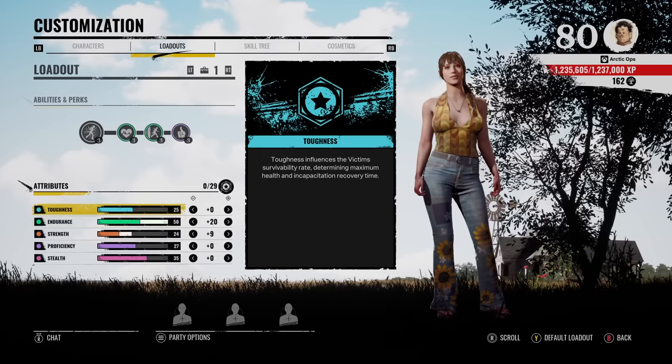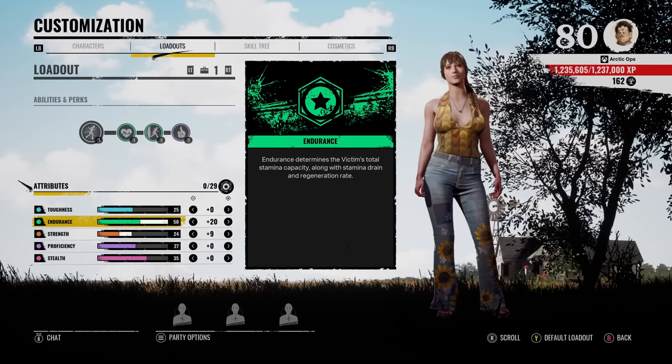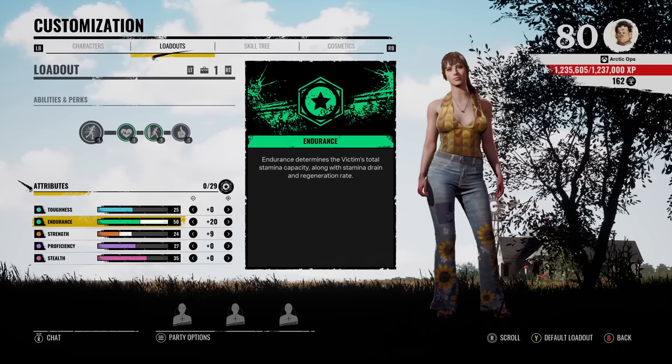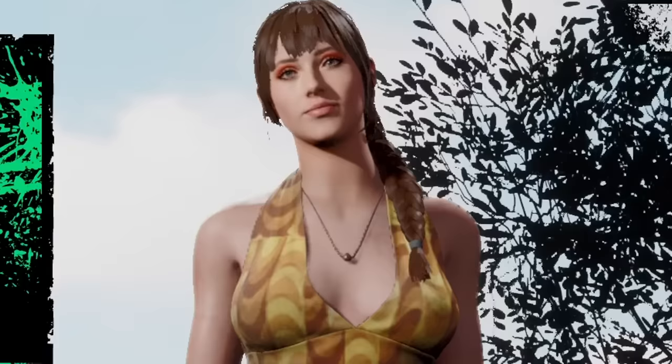Moving on down to the attributes, we got maxed out Endurance. Here's a quick look at the skill tree: you go up the middle, then take a right, then up, left, up — boom, bada bing. We got two games for you. I'm super excited for you guys to watch game two; the ending of game two is absolutely hype, at least to me. Hopefully you guys enjoy it — without further ado, let's get it.